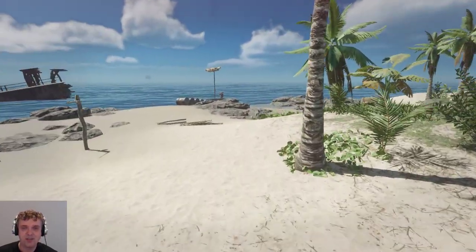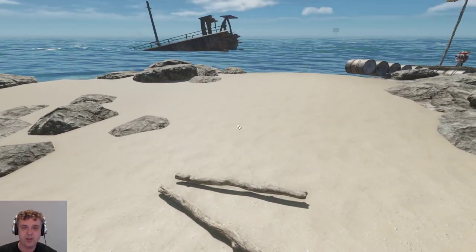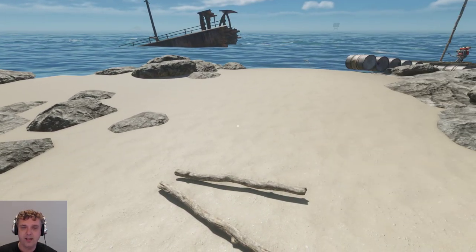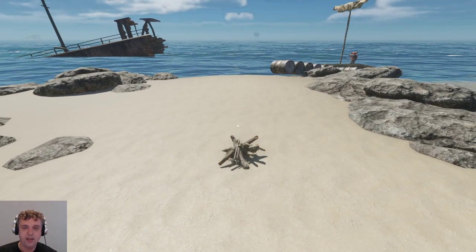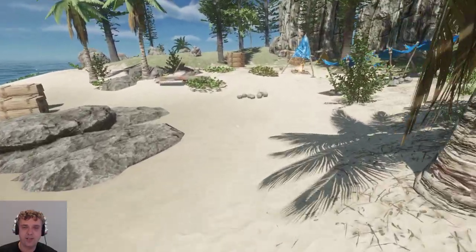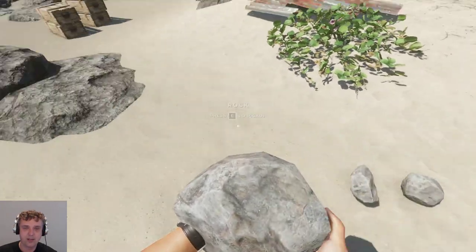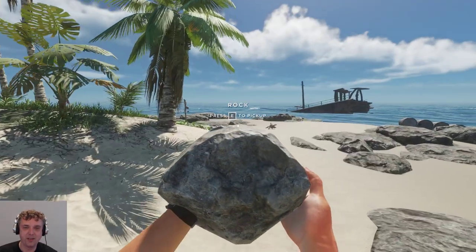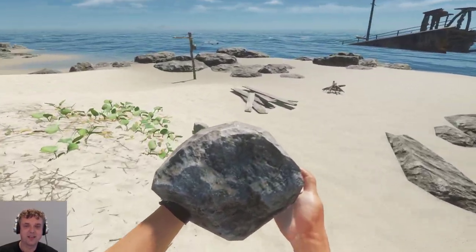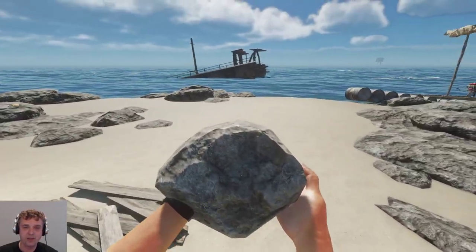We need to make a fire - let's put this over here, then we need three stones to make a little ring. Let's toss one down there. That should have enough space in inventory pretty soon - let me dump all of these over here.